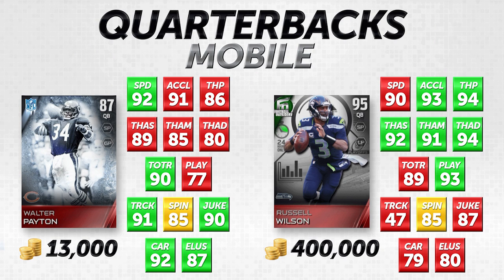For the mobile quarterbacks, the attributes we're looking at are: speed, acceleration, throw power, throw accuracy short, throw accuracy medium, throw accuracy deep, throw on the run, play action, and then the running attributes — trucking, spin move, juke move, carrying, and elusiveness.